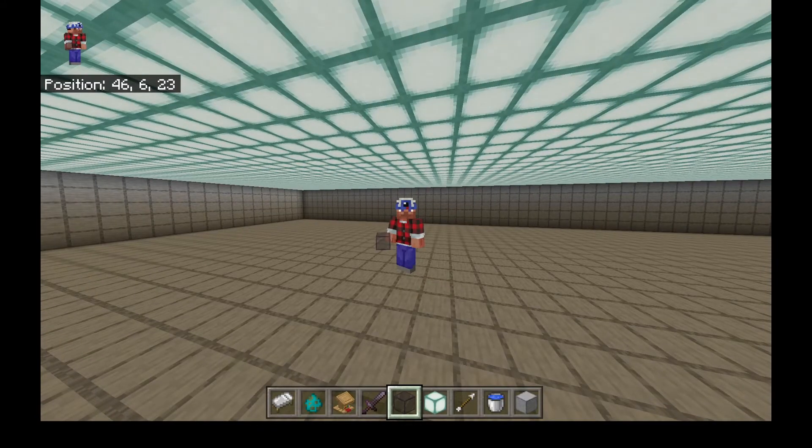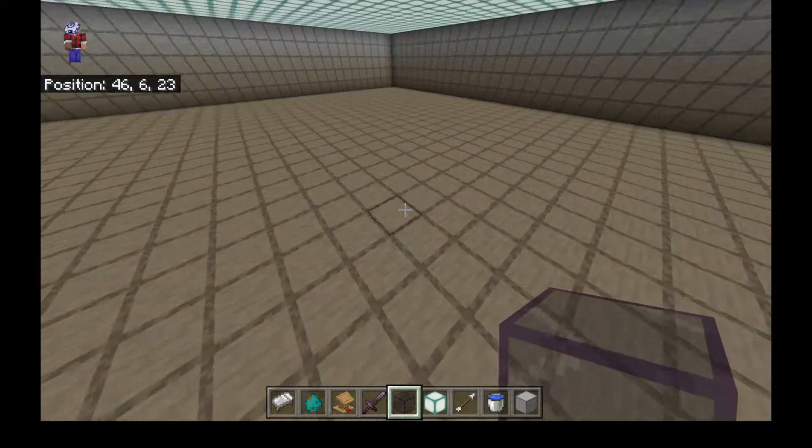Hello everyone, Negative Zero here. Today we are going to walk you through the way to set up your ultimate villager trading hall. This will give you optimal discounts to allow you to have the best trades in the game and then use those trades to acquire emeralds and all of the items you may ever need from villagers. So without any further, let's get started.